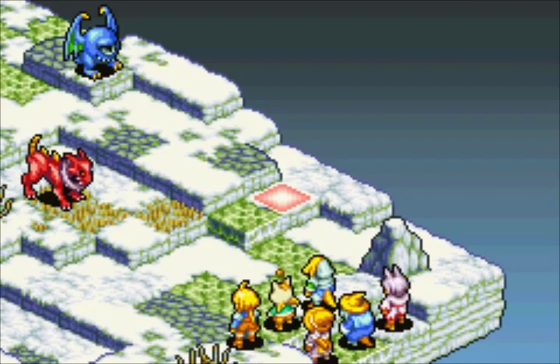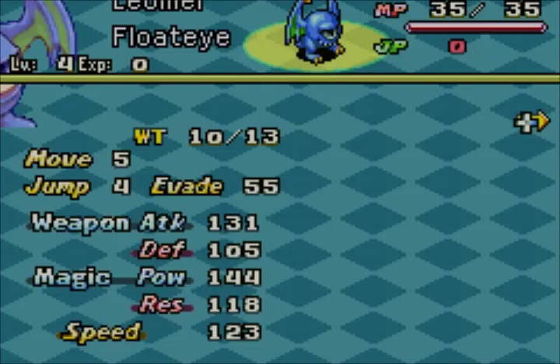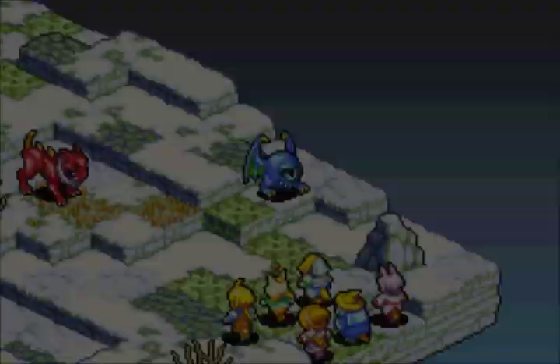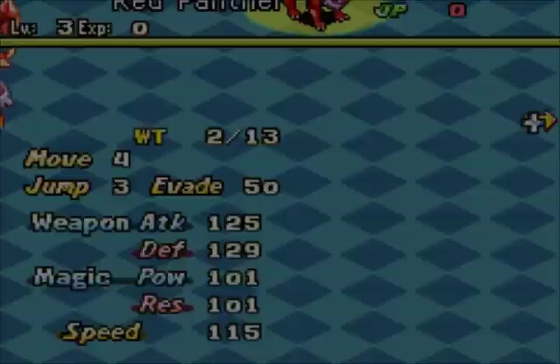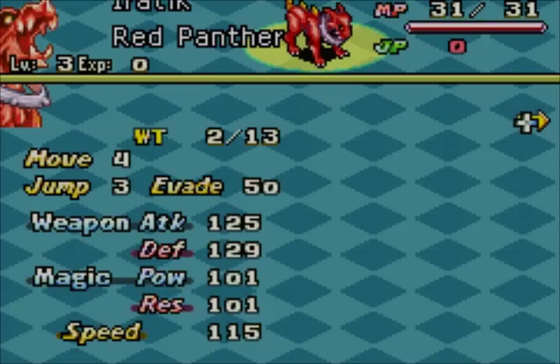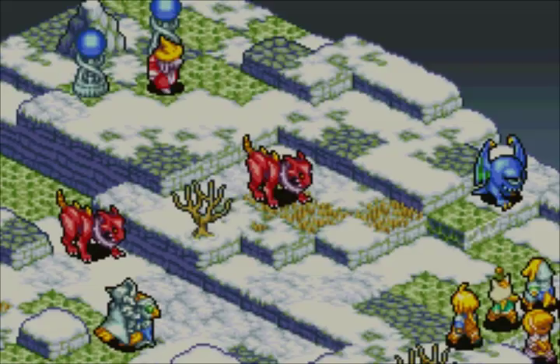Let me take a look at the enemies. I should probably pull up an actual list of blue magic I can learn. I think we can learn Stare from this guy, and I think that one has a skill we can learn too. I'm not sure if we can learn Break though. Alright, let's do this.